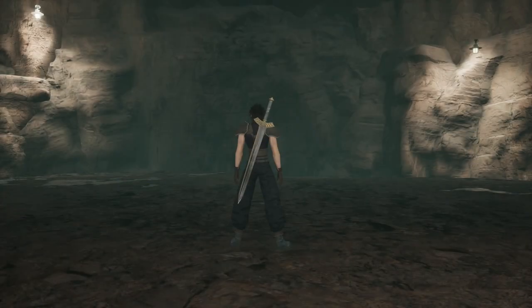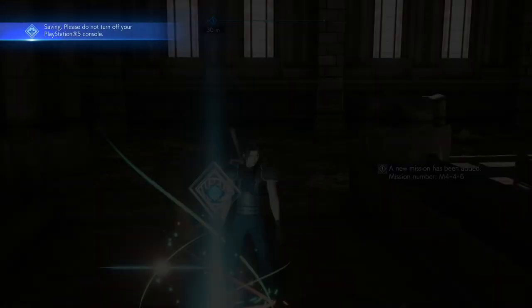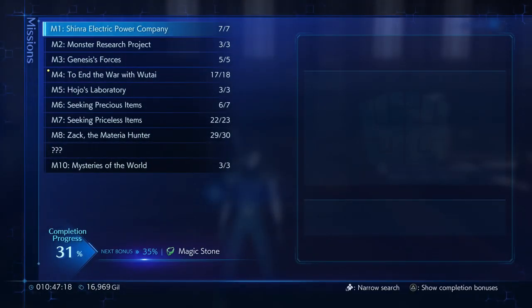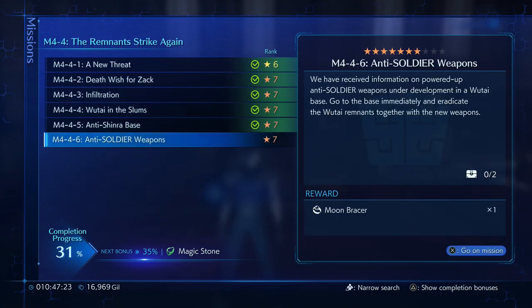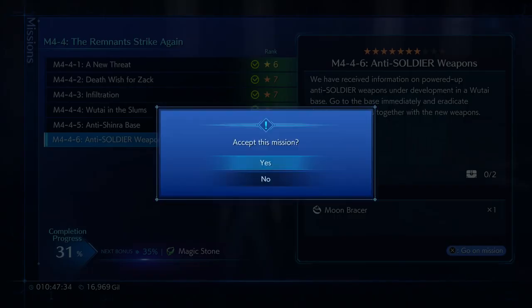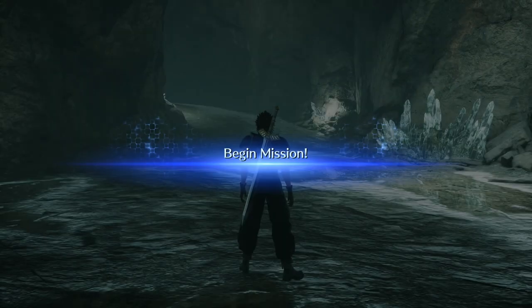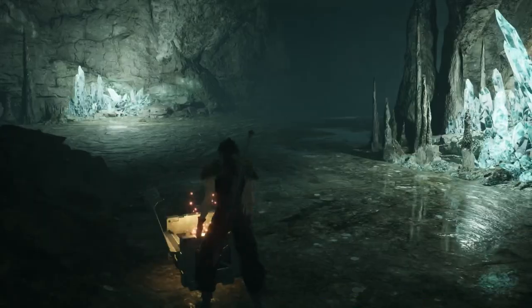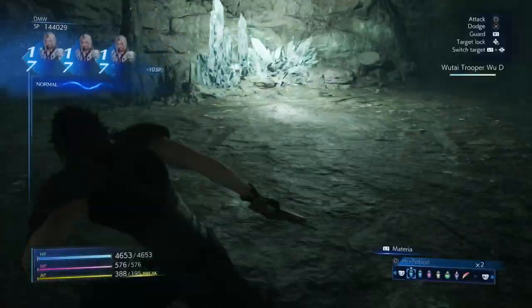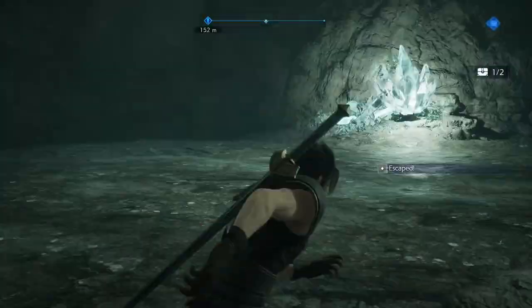We get three Hero Drinks out of that. The fun thing about the missions — like, they can be pretty tedious — but the fun thing is just how overpowered you can make yourself. Anti-Soldier Weapons: we have received information on powered-up anti-soldier weapons under development at the Wutai base. Let's go to the base immediately and eradicate the Wutai Remnants together with the new weapons. Speaking of equipment that gives you an auto-Barrier — Moonbracer. I wanna say the Moonbracer gives you auto M-Barrier.